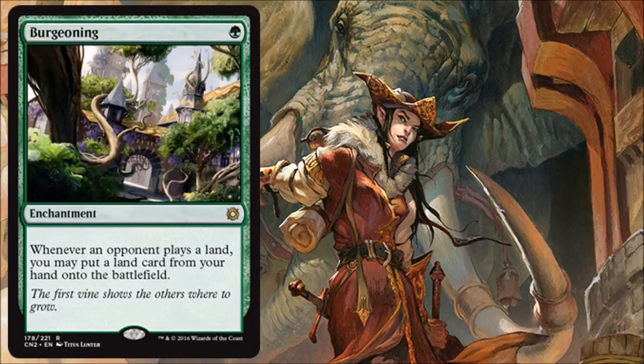Burgeoning is another huge reprint — it came from Stronghold and this is actually the first time it's been reprinted, and the first time you can get it in foil. This is a huge Commander card; the Stronghold version is a $25 card because it's heavily played in certain Commander decks. The last Conspiracy reprinted Exploration, and arguably Burgeoning is even better in certain situations. It's an enchantment that only costs 1, sticks around, and whenever your opponent plays a land you can get extra value. Early game, it can really let you have a fast start.